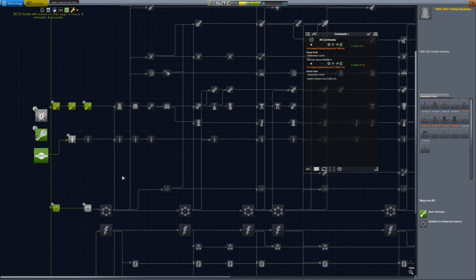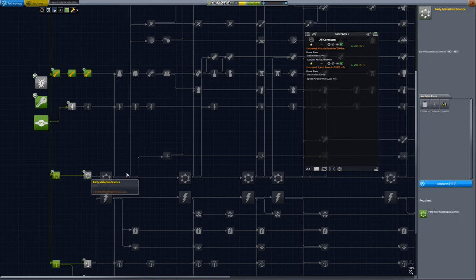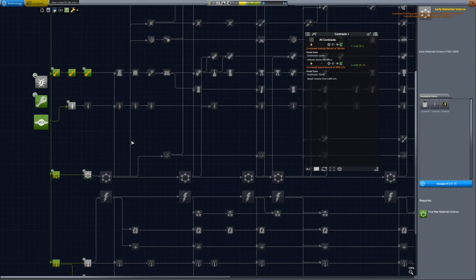We can pretty much freely spend on whatever we need. We'll need Basic Rocketry to progress toward the orbital node, and we'll want Early Material Science to get the tank too for our orbit-capable rocket. Right now we can't afford it, but that's not a worry — we'll afford it soon enough.